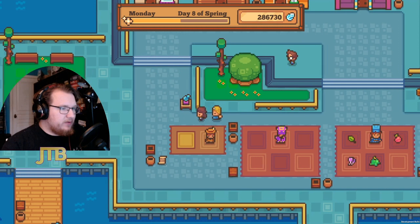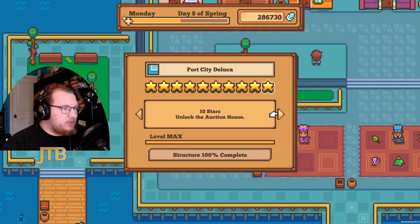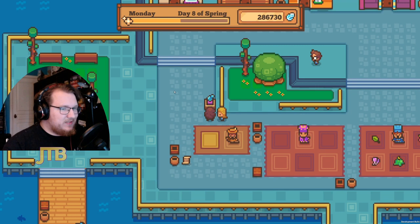You also have to upgrade Port City Deluca to its third level. It used to be that you had to get it to level six, but the developer wanted Tarot Monsters to be accessible closer to the beginning of the game, so now you just need the third level. Once you unlock the card shop, you'll meet Maximilian.